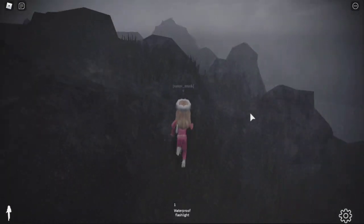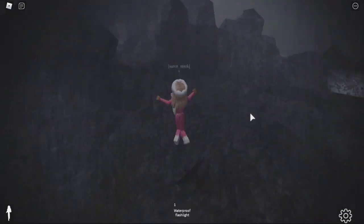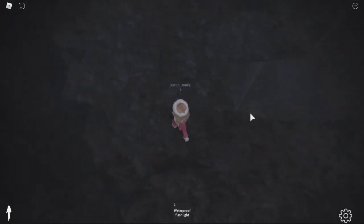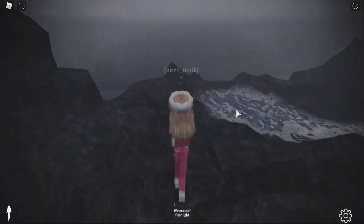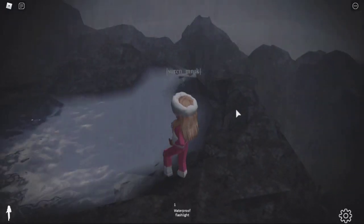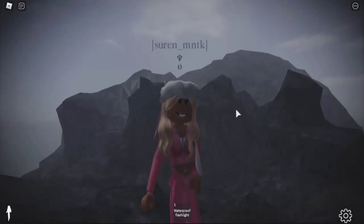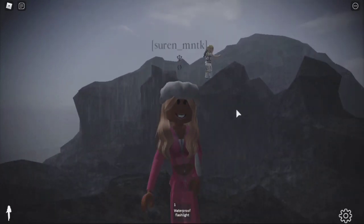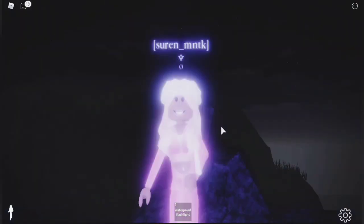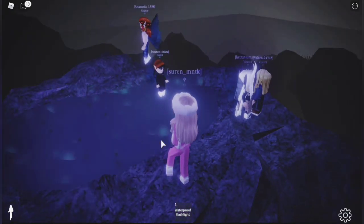Climb up these rocks and just keep climbing until you see this area. Watch out that you don't fall here because you'll fall all the way down to the siren pool. When you come up here, this will be the fairy pool. I'll wait until it's midnight to show you guys how to be both species — siren and fairy.